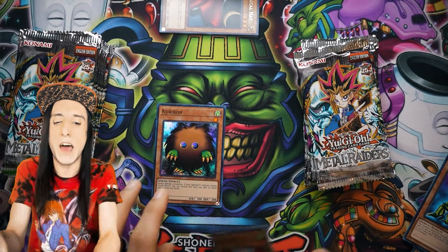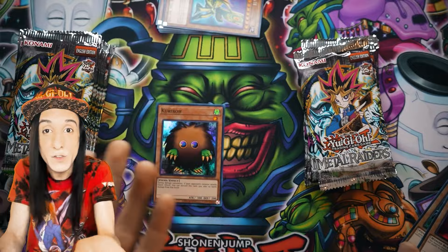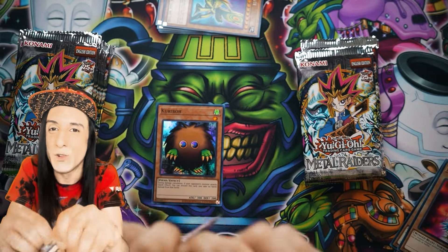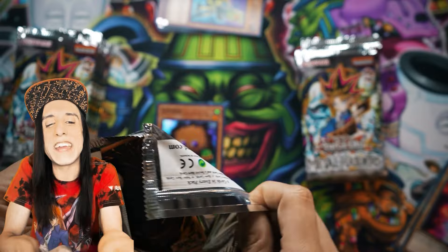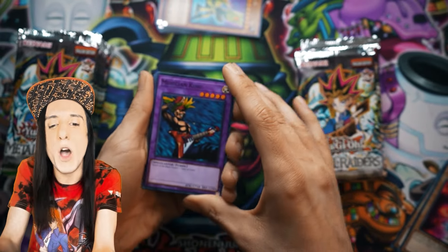Great Moth — didn't see a lot of it at the time. It's more of a card that came back over the years with other support cards, but still a fan favorite. There are still a lot of Weevil Underwoods out there who see Great Moth and think great things. Speaking of great things, what do we got in this pack?